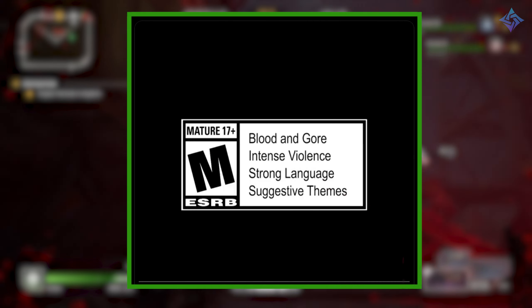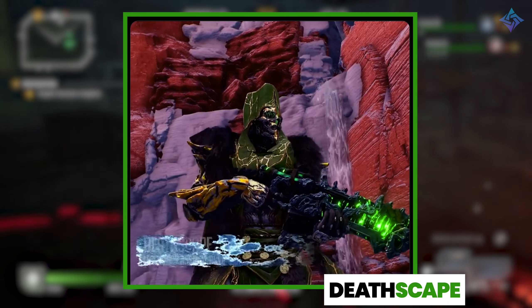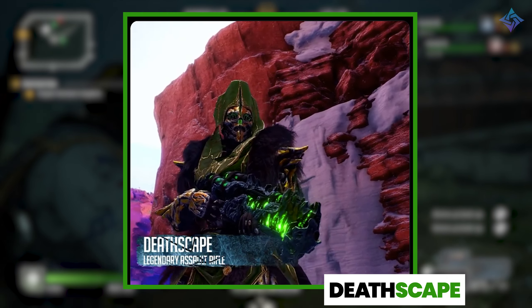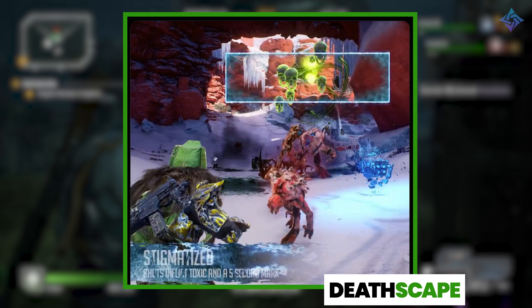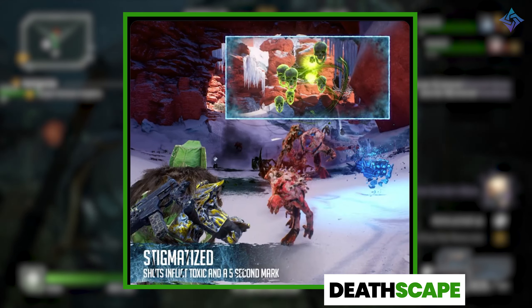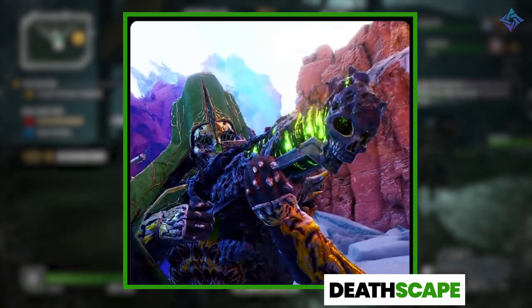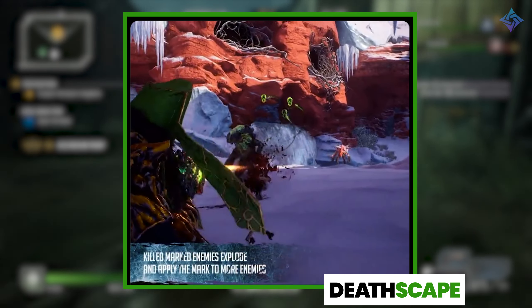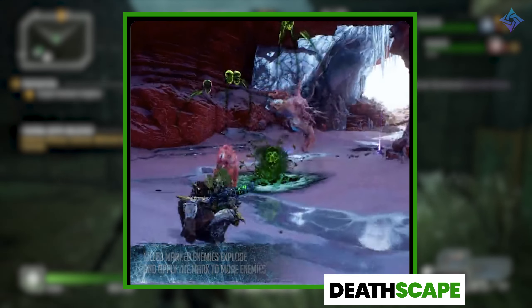Deathscape is a legendary assault rifle that's going to fit perfectly with those toxic technomancers, or really anyone who loves chain explosions. It's fully automatic, it inflicts toxic status onto enemies, and applies a five-second mark on enemies. If you kill something with a mark, it's going to explode and deal damage to everything around it, but it'll also apply that same mark to nearby enemies, which then restarts the whole process.